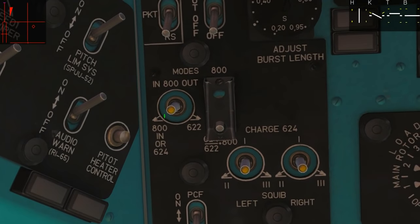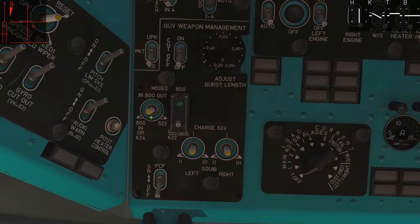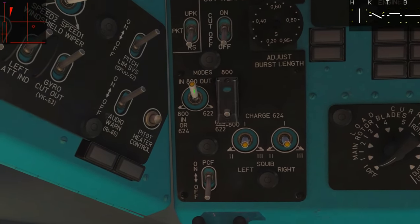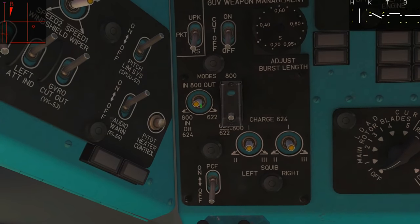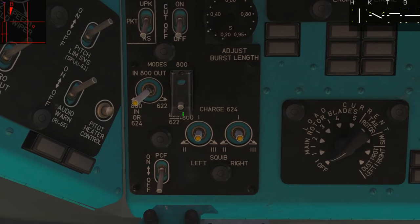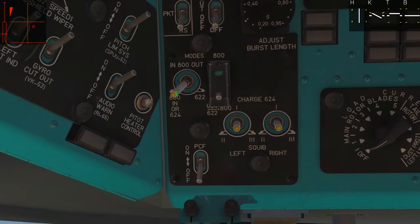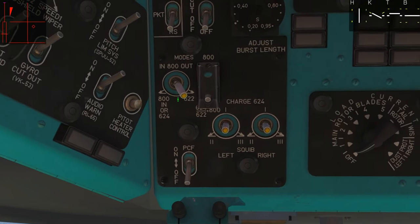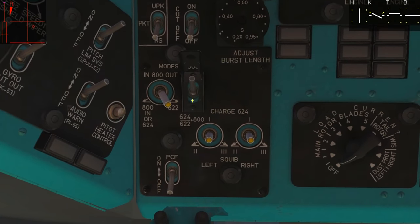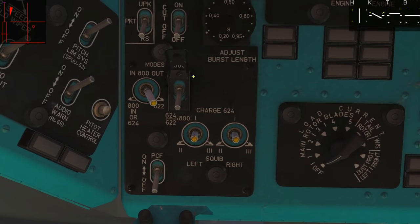This tri-sided switch decides which type of guns to fire. Upper position (800) fires the 30mm grenades on the outer wings. Position 642 fires the 12.7mm rotary cannons on the middle pylons. Position 622 fires the 7.62mm gatling guns.